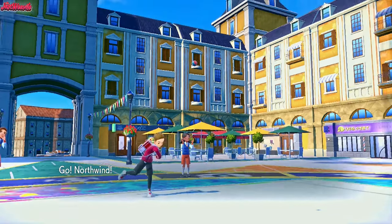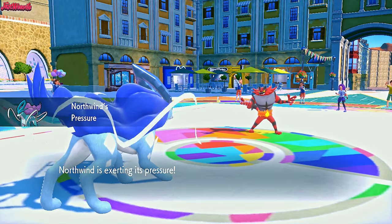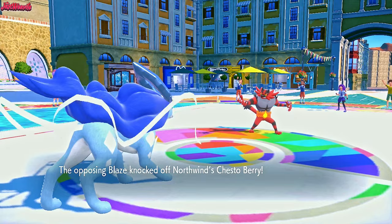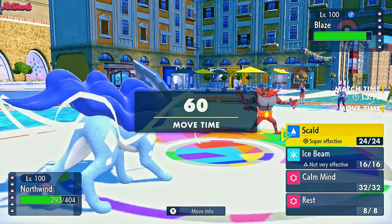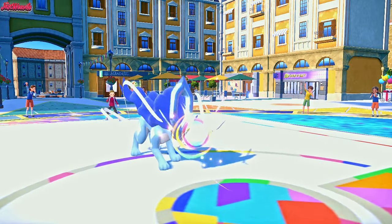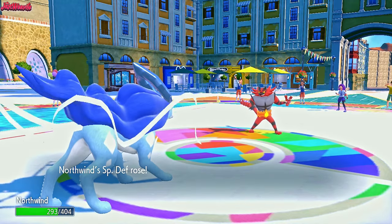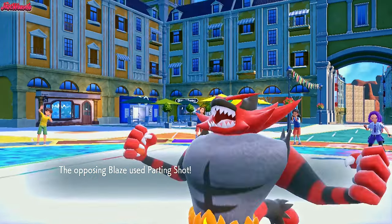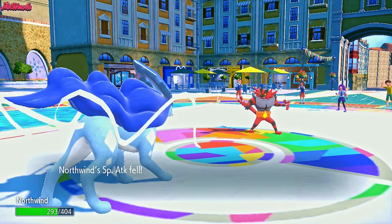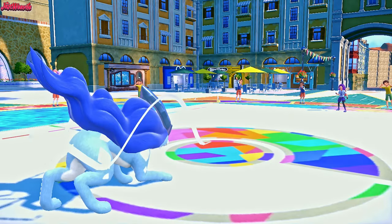North Wind comes in, the Suicune. They go for a Knock Off, knocking off our Chesto Berry — that's fine, they can no longer knock off anything. Let's go for a Calm Mind, set up real quick. We set up a Calm Mind — Incineroar is very slow. They might go for a Parting Shot here, which is fine. They do go for a Parting Shot, so we're back to neutral Special Attack. But we've got plus one Special Defense, which is going to be crucial for winning over that Latias and Kingdra as well.